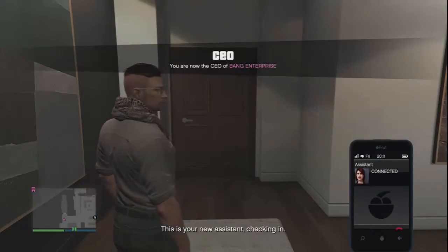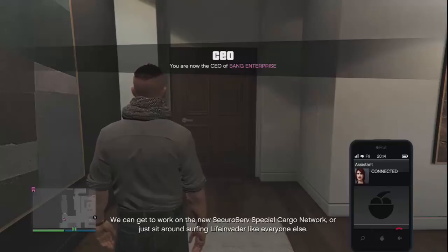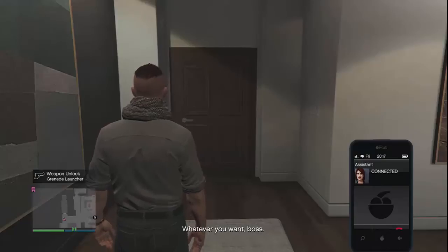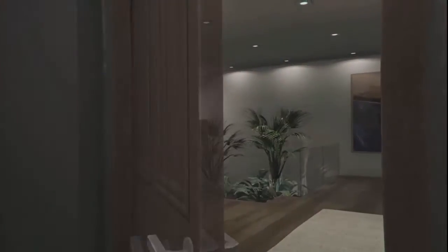This is your new assistant checking in. I'm in the office - looking great by the way - and I'm ready to get started. We can get to work on the new SecuroServ special cargo network, or just sit around surfing LifeInvader like everyone else - whatever you want, boss. Alrighty, now we're going to be heading to our office.